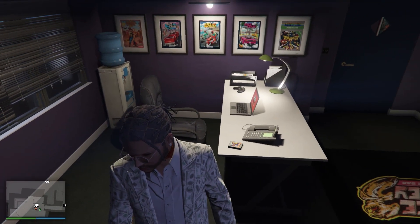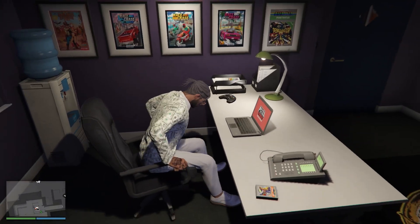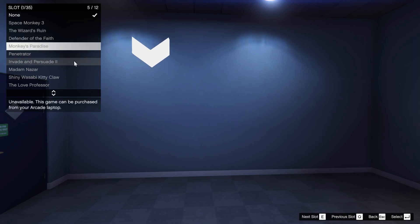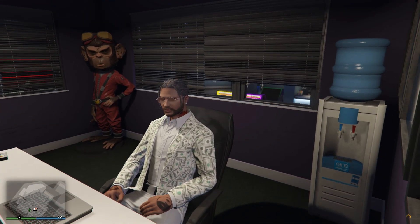Once you're inside your office, go to the computer table and sit down. As you sit down, all you have to do is press Space on your keyboard, and from there you can manage your arcade games and place them where you want.